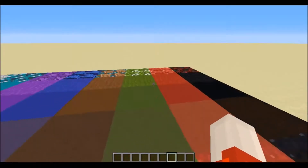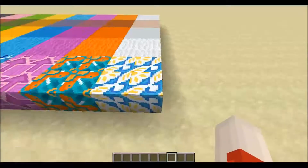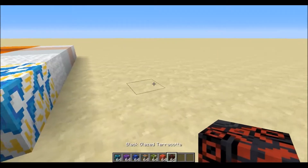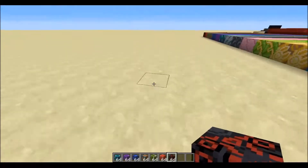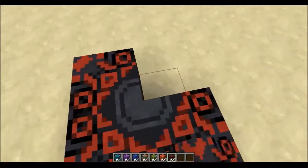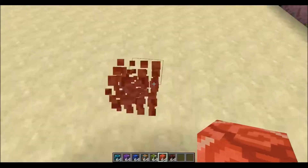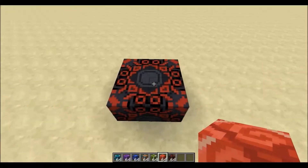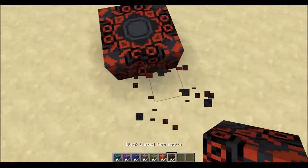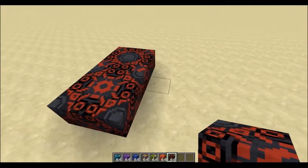So what can all this be used for? Let's start with the terracotta blocks. You can place them in patterns like this — they are pretty much mosaic blocks. You can make all sorts of different patterns with each block.